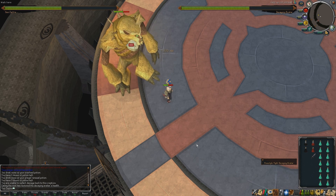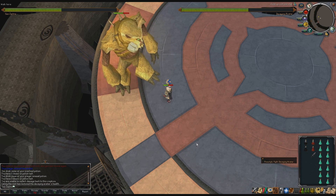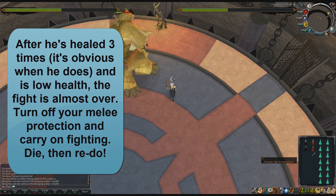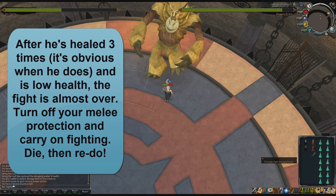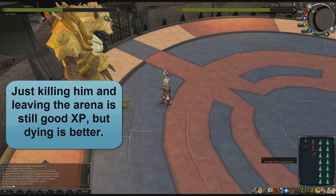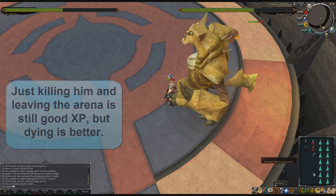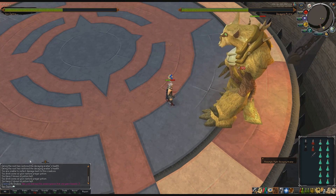The most efficient way to get the best experience per hour is to purposely die to this monster. He will heal 3 times each fight — it's not variable, he will always eat the roots 3 times, and it will be quite clear when he does because he'll walk across the map. Once he has healed 3 times and his life points are quite low, turn off your melee protection prayer and carry on attacking him. That way you're still getting experience while waiting to die. Once he kills you, you'll be kicked right outside next to the bank, ready to start another fight.